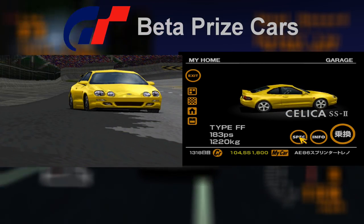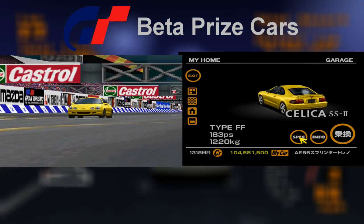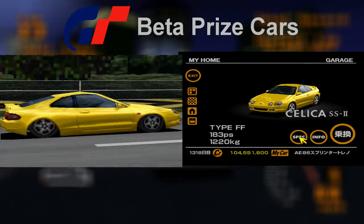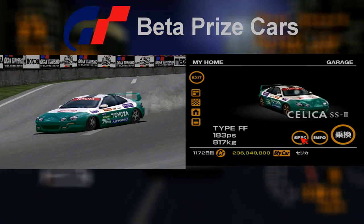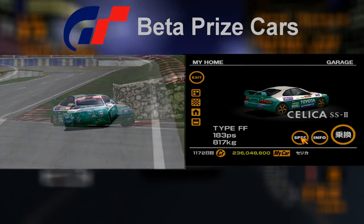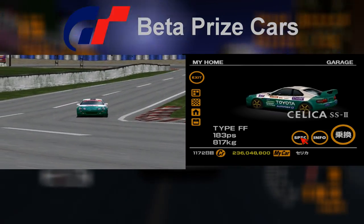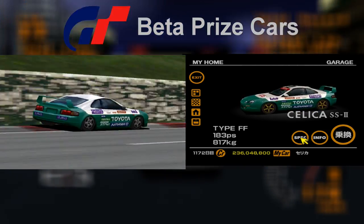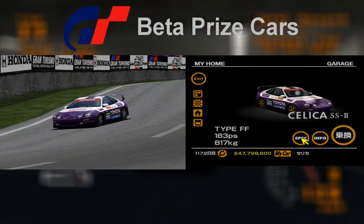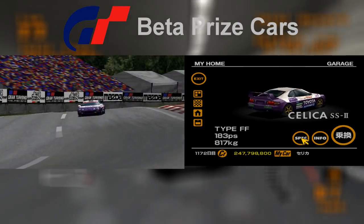The yellow Celica exhibits the same beta features as the other two color schemes — just that it had different wheels. The upgrade to the white rims was probably to make it look a bit more like a prize car in addition to its non-standard color schemes. The Celica SS2's racing modifications on the trial version had the same beta wheels that the standard model had applied to it, which would be changed to far superior gold wheels during the game's later developments. The Celica is not present on the earlier test drive disc.